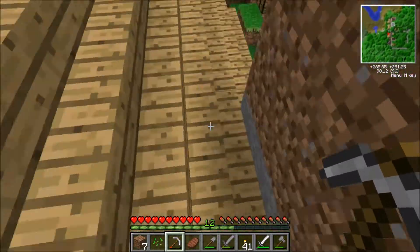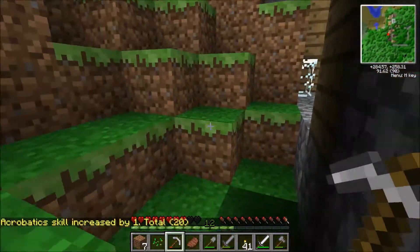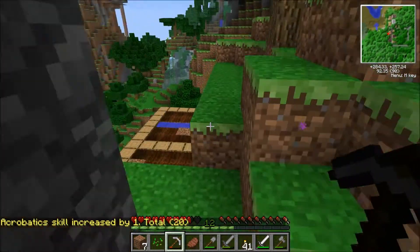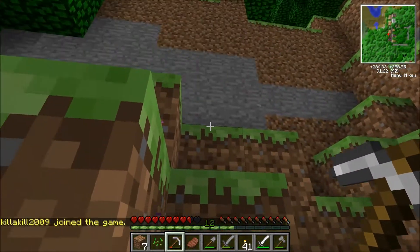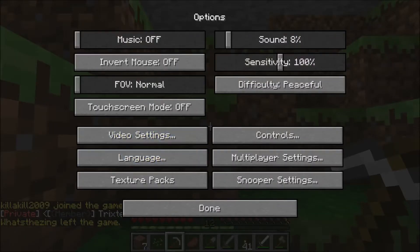Look at that — it's like a complete overhang of just rock and nature. It looks breathtaking. Let's increase my acrobatic skills. I think there's an enderman near me, or a portal. I'll just turn my volume up.